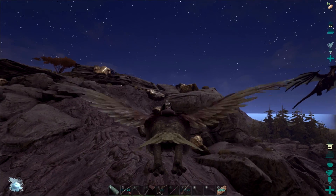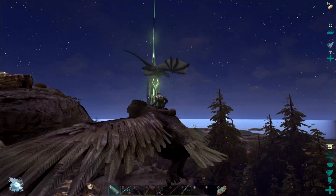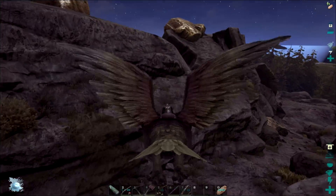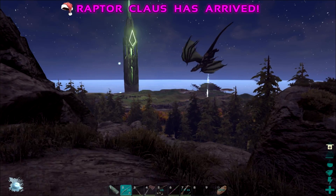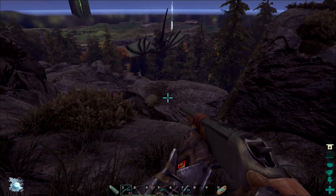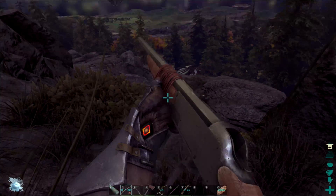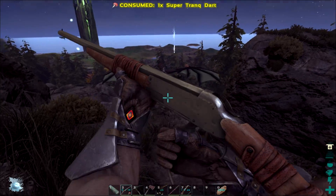Oh my God, what the heck — look at that! It's a wild dragon, level 12! We need to tame that somehow. Can I hit it? It's going to land. We're way too far. Oh my God, he's coming after us.